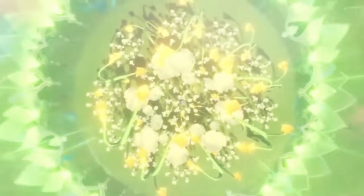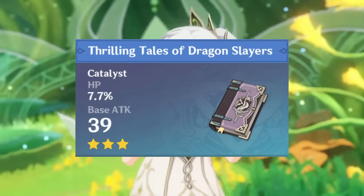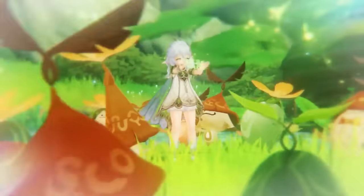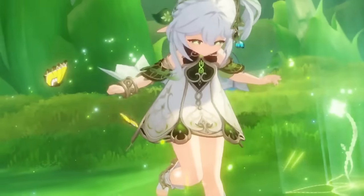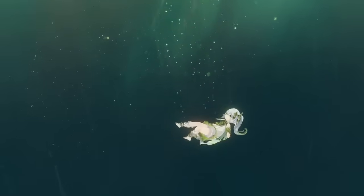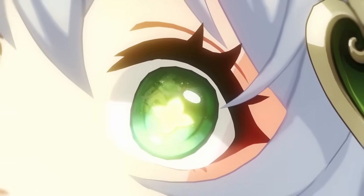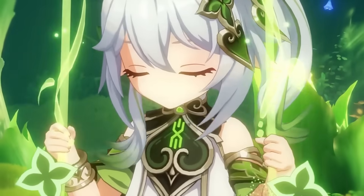On top of that, she has some very free-to-play friendly weapons, including the Thrilling Tales of Dragonslayers similar to Kokomi, but also the Mappa Mare or Magic Guide to make her Tri-Karma hit even harder. While her personal damage can be off the charts, her elemental burst also buffs the elemental mastery of every member on the team, meaning the elemental reactions of everyone on your team get amplified by a ton. With how easy it is to build Nahida, how easy it is to build dendro teams, and the fact that you can still use her with characters considered bad and have a really good team, this little cabbage is going to be a staple for a long, long time.